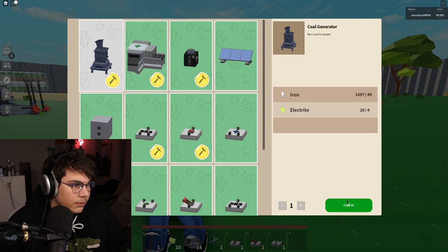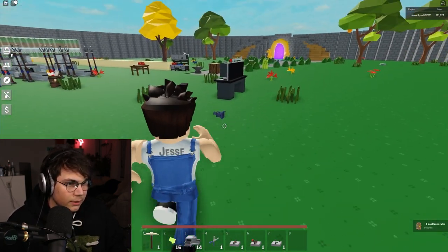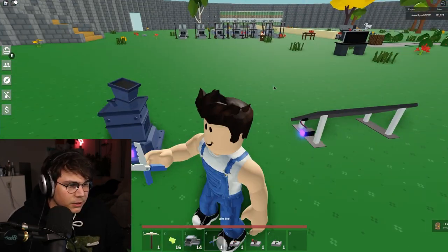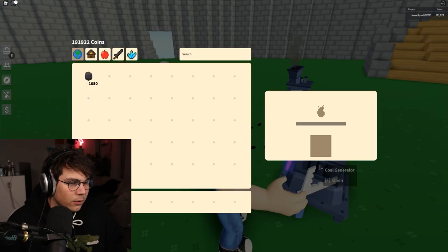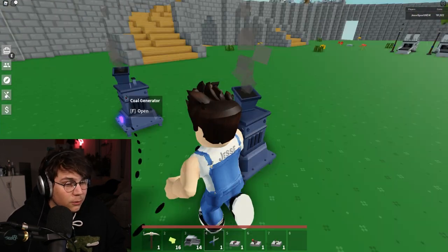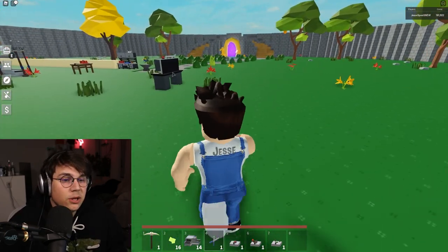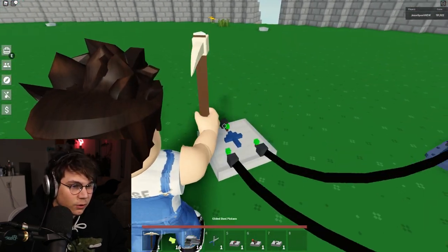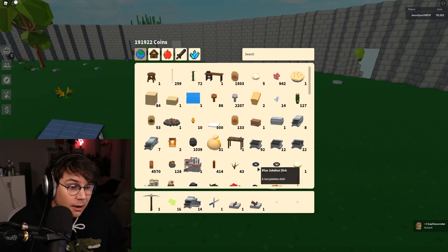Interestingly, if you have two coal generators it will actually be just as strong as having a single solar panel. So it is totally viable to get to 20 power if you don't want solar. Of course to get the combiner you need this menu already unlocked, which means you can get solar power anyway — but yeah, two coal generators will add up to 20 power total.